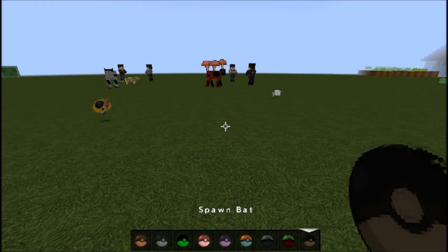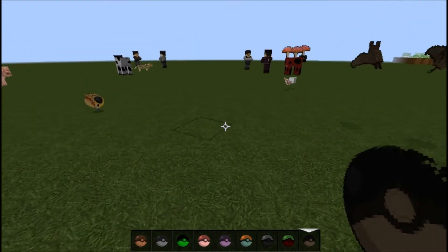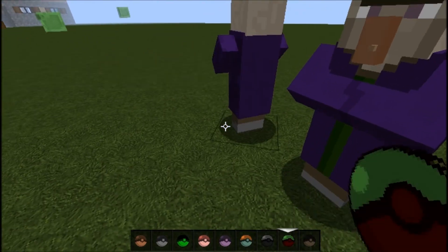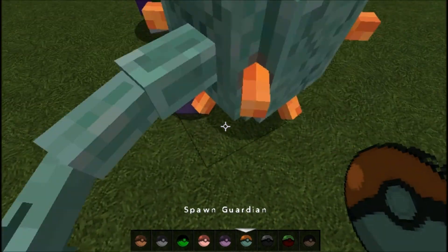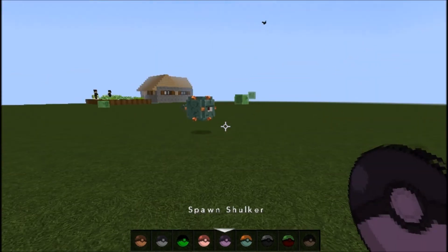I haven't checked any of these out yet, so I'm going to be just as surprised as you guys. See ya, bats. Witch — nothing. They make sounds now? Oh yeah, I forgot — I'm playing in the 1.9 update. There's the endermite. You can screw off. There's a guardian.